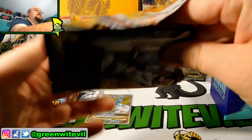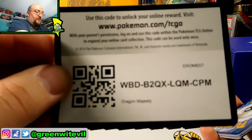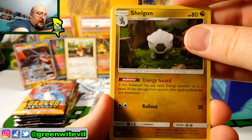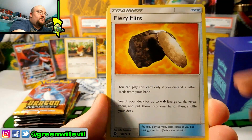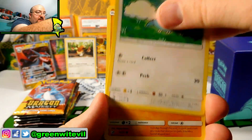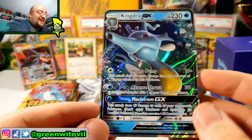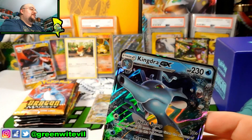Third pack in, Dragon's Majesty ETB. Shining Legends was fantastic to me as a set. So far I think I'm doing pretty well ratio-wise — packs to Ultra Pulls. Melodic, Jangmo-o. We'll have to see after this is done. Trapinch, Kangaskhan, Reverse Swablu, and a Kingdra GX. That is awesome — super sweet!